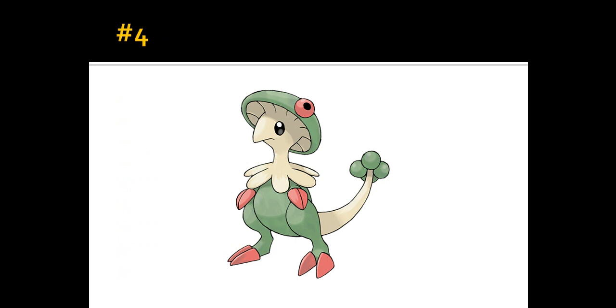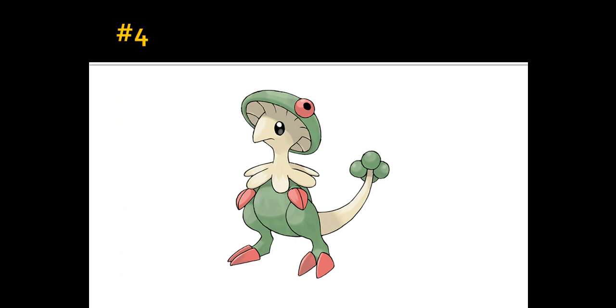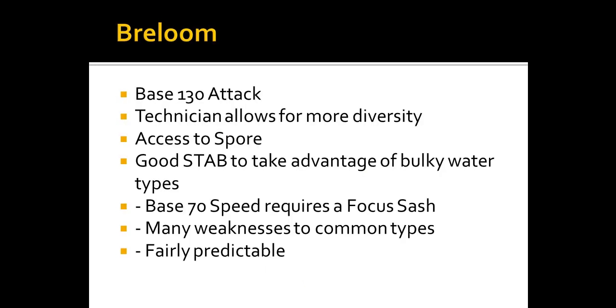Number 4 is Breloom in the OU tier — very, very good. It has base 130 Attack and Technician allows for more diversity. It has access to Spore, which lets you put something to sleep and then deal damage as the next Pokemon switches in. It also has great STAB to take advantage of bulky water types like Quagsire, Swampert, and Milotic. Base 70 speed is not great and essentially requires a Focus Sash, though Life Orb is a risky but viable option.